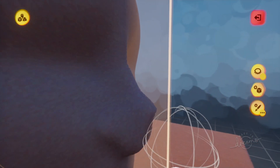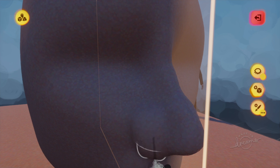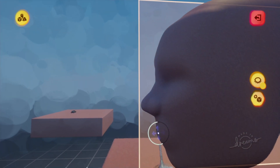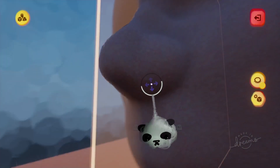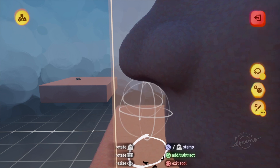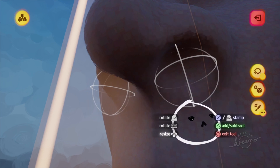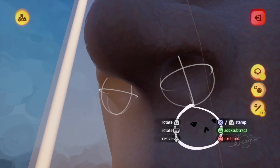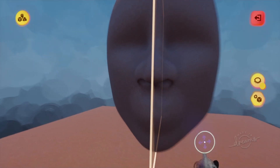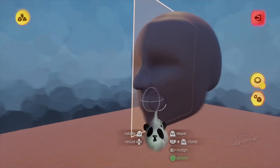You can subtract or, if you want to add to the nose, you can add a bit of nostril — there you go. That looks pretty good. However you want your nose, that's the best way to do it. Now we've got this shape, I'm just going to go in and make the nostrils. There is a nose, and it took literally two seconds.